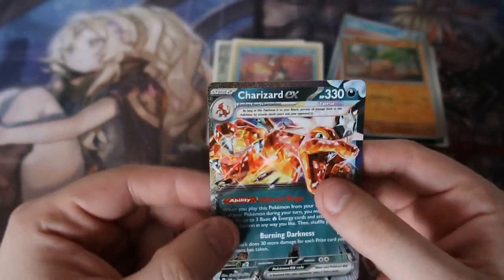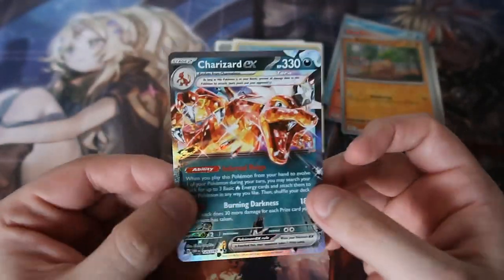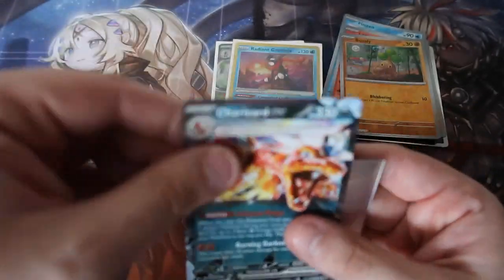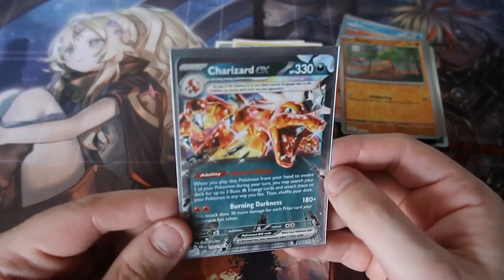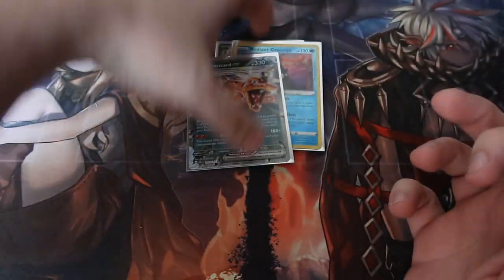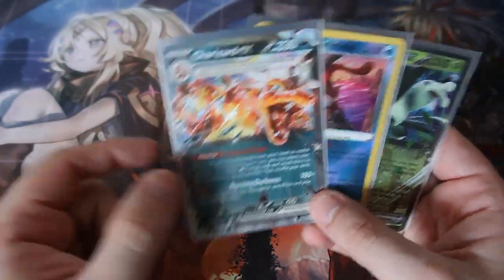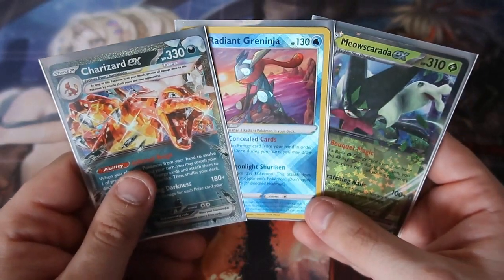It's not the insane one, but still — it's a Terraforming Charizard EX, original print, not a reprint. That is awesome! One tin had freaking pulls. Forget about the reverses and everything — we got ourselves a Radiant Greninja and a Terraforming Dark Charizard EX. That is insane!